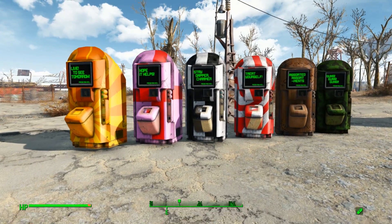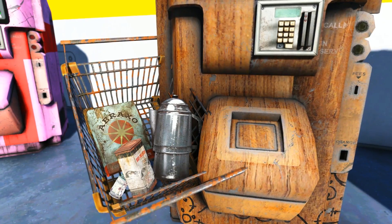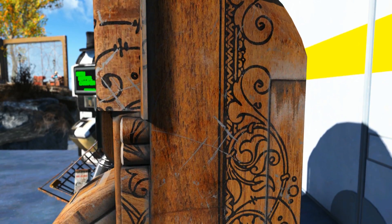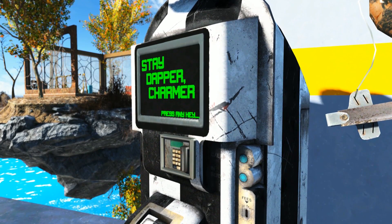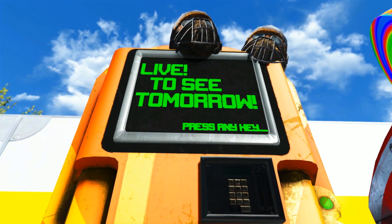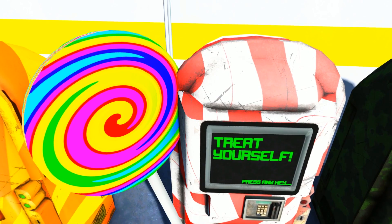We also have a version that doesn't have the decorations on it but it still has the colorful paint jobs on the outside. I would definitely use the version that has the decorations on it. It looks like it would be a very cool thing to have in your settlement as a decoration even though you might not use it like a vending machine. Now out of these vending machines, which do you guys like the most? Let me know in the comment section below.